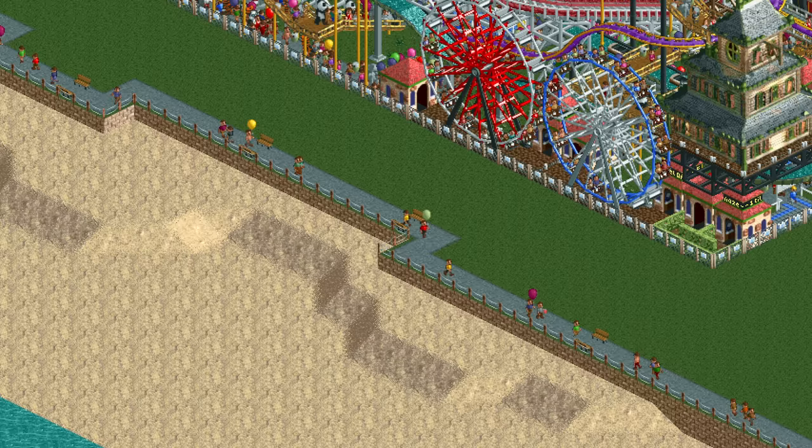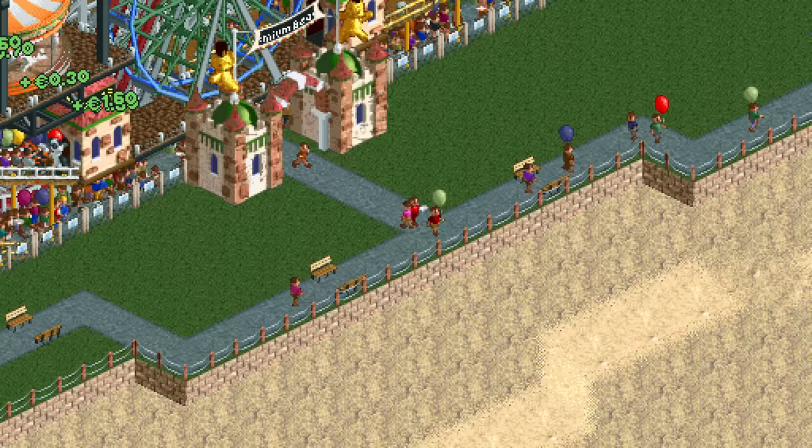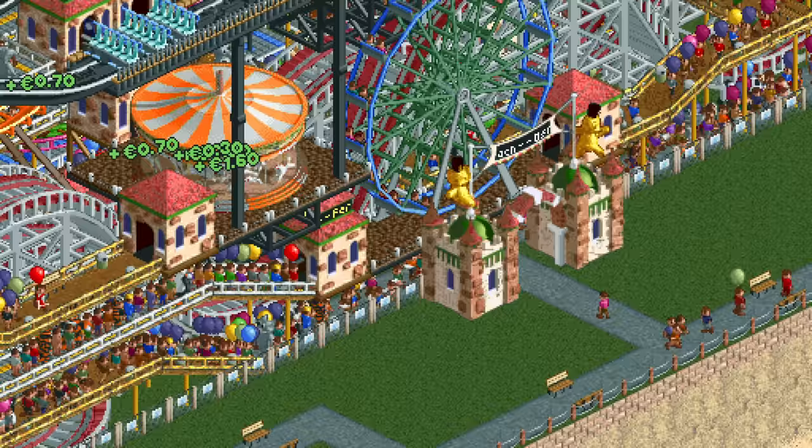As you walk along the path to the park you hear the soothing sound of the ocean in one ear and the deafening cacophony of the park in the other. You enter the park by walking underneath a ferris wheel and then you find yourself with the choice: which of the many different rides will you ride first?